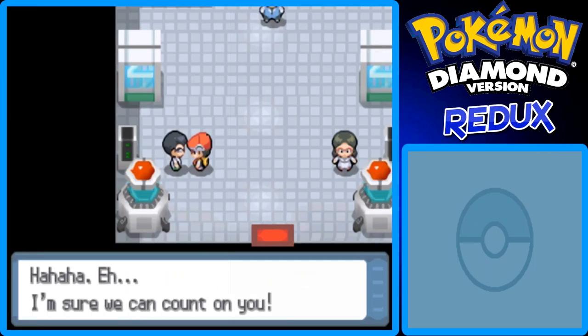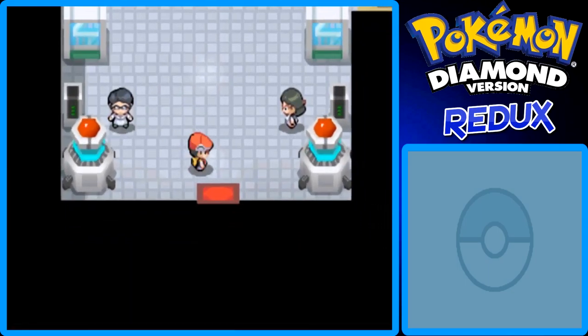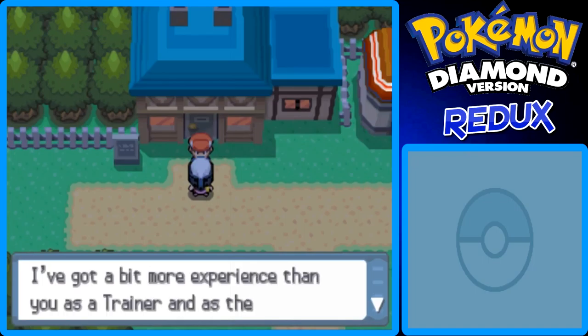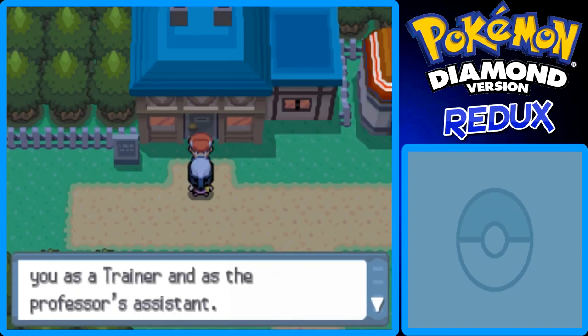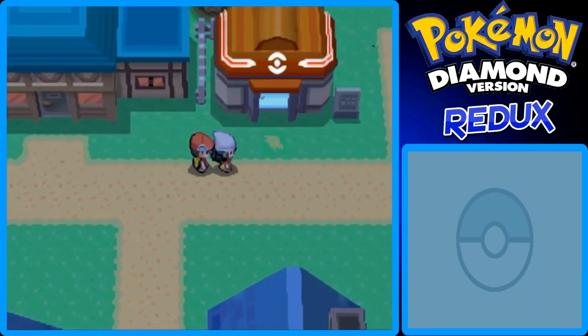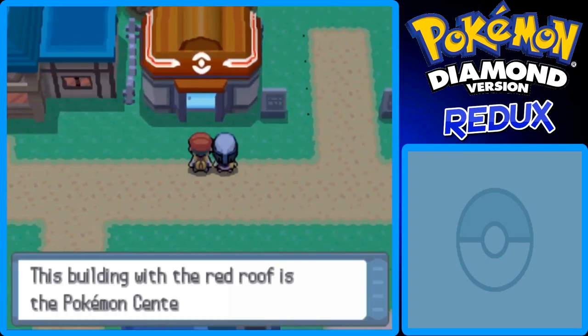I'm Dawn. I also help the professor add pages to the Pokedex. So in a sense, I'm just like you - I just got a little head start on you, that's all. I'll be happy to teach you things. Glad to meet you, Steven. And one of these NPCs is Dawn's father. I'm Dawn's father. I'm happy to assist you on your quest for the professor.